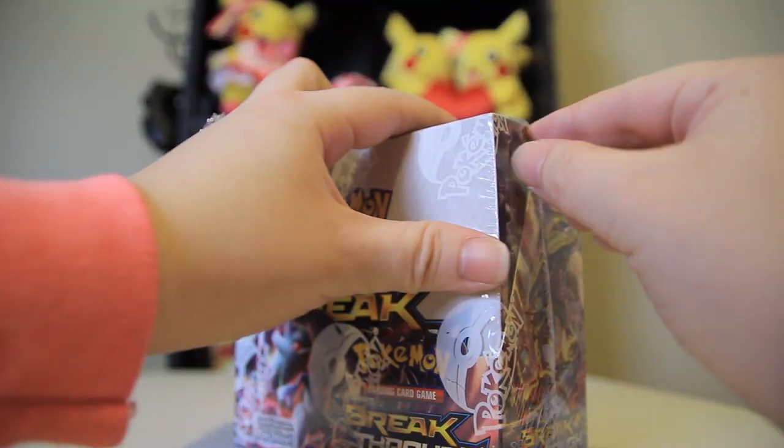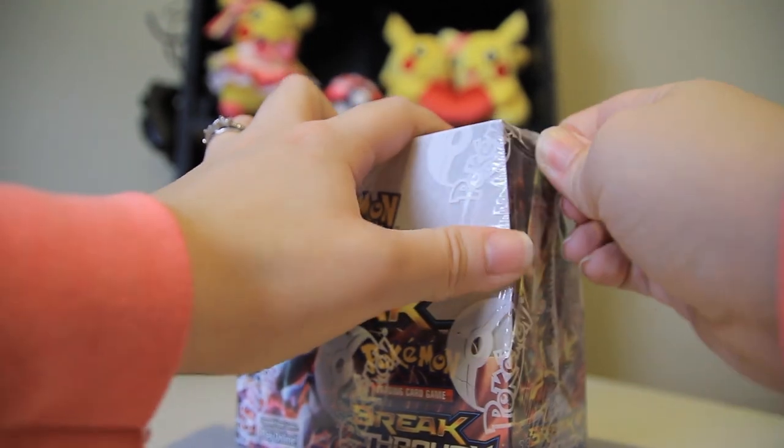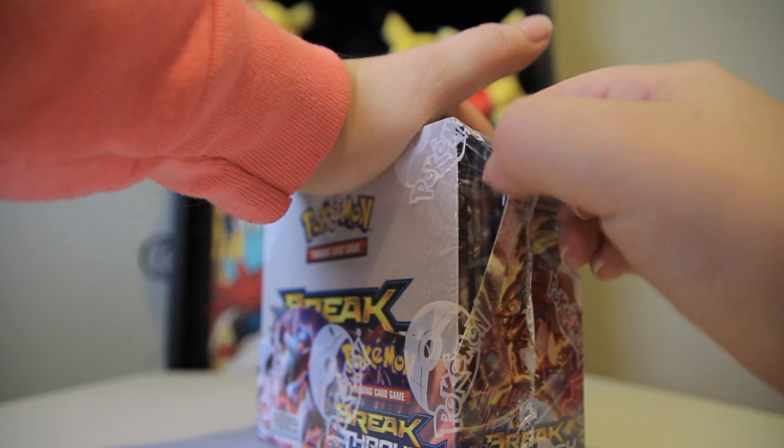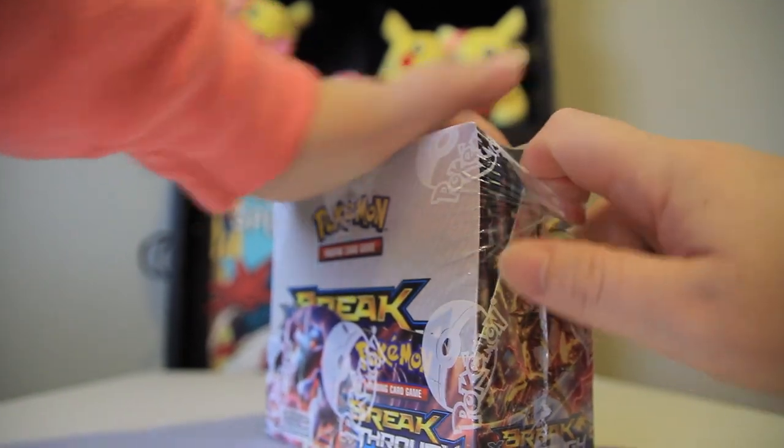This set has the new BREAK cards. They're sort of similar to the old Level X mechanic, where it was like another evolution for your evolutions. The difference is that these cards are played horizontally instead of vertically on top of the Pokemon below them. And they look pretty sweet.